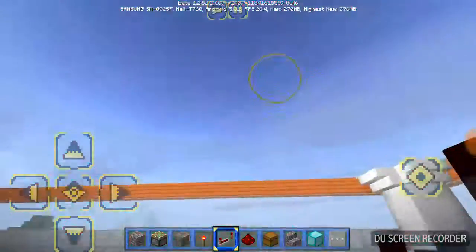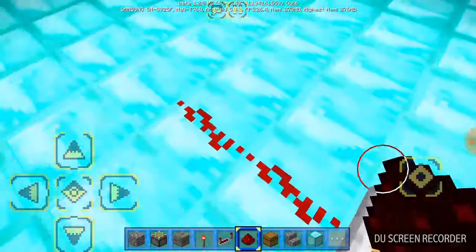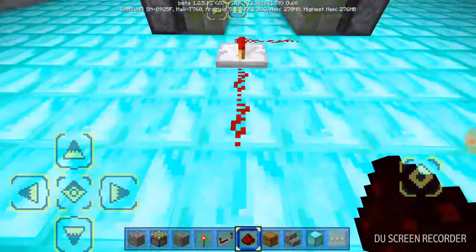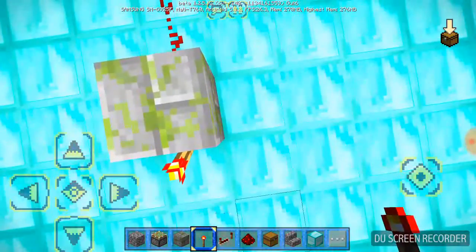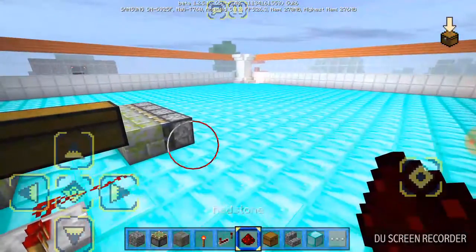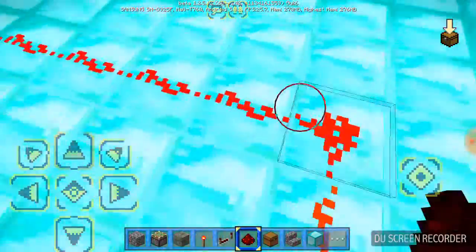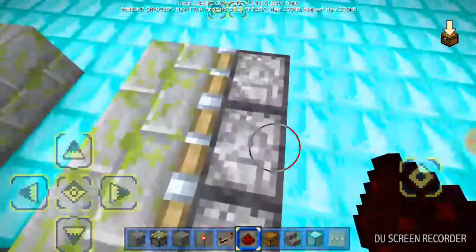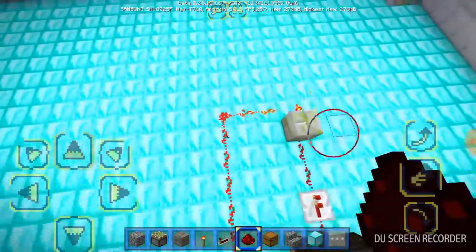We will put redstone on this chest over here — a redstone repeater facing that way, then lay the redstone trail, put a block over here, and place a redstone torch.